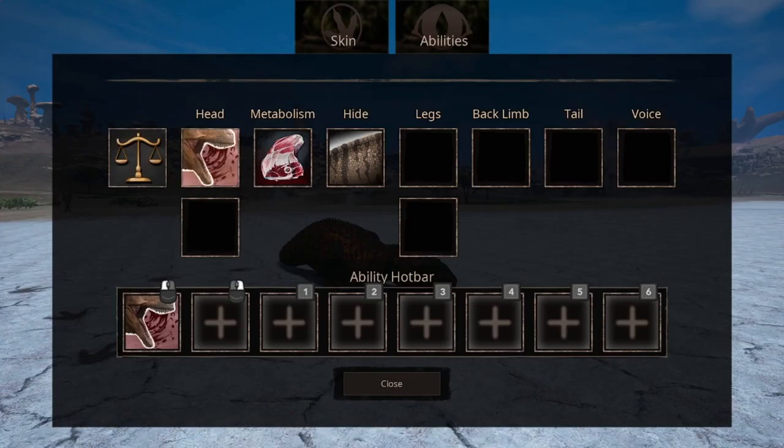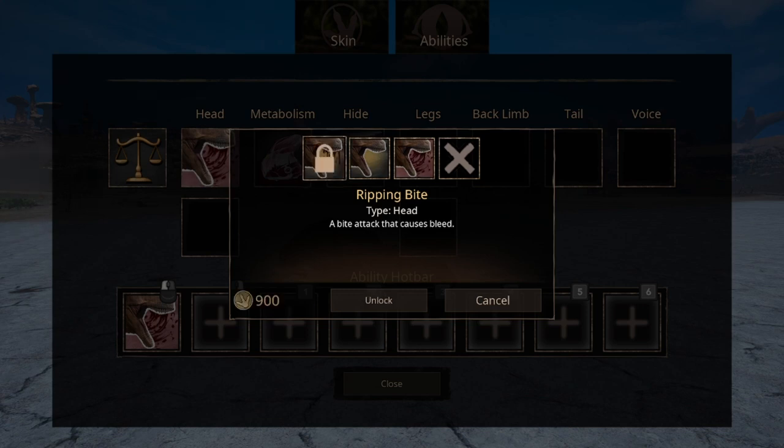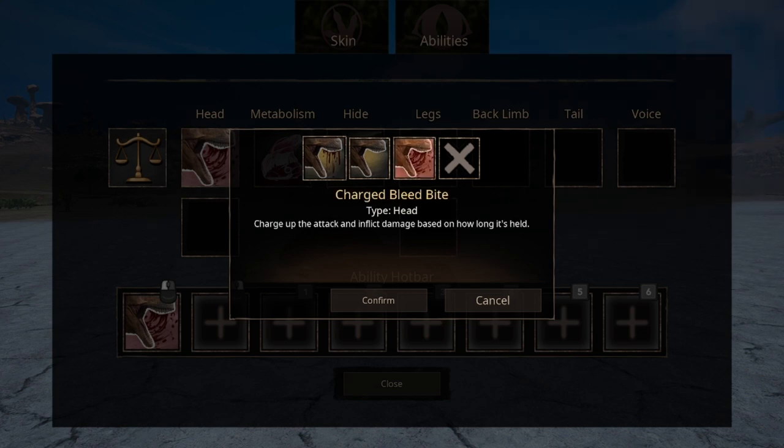The head abilities have two slots, so you can equip two abilities. We have three options: the normal bite attack that causes medium damage; ripping bite that causes bleed whenever it's used; and charge bleed bite, which causes a bleed duration depending on how long it's held.